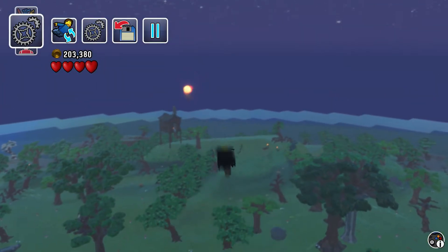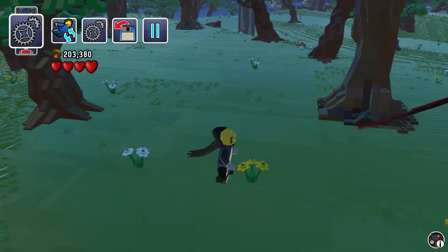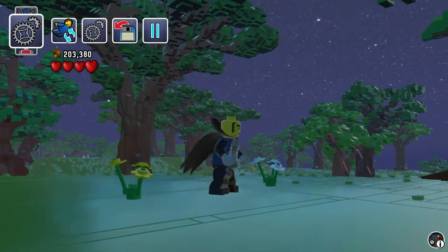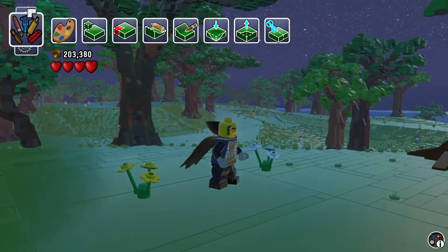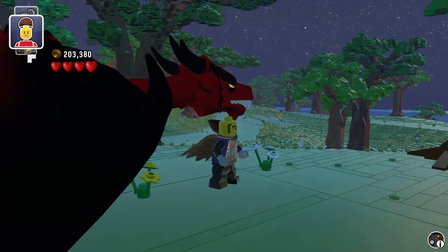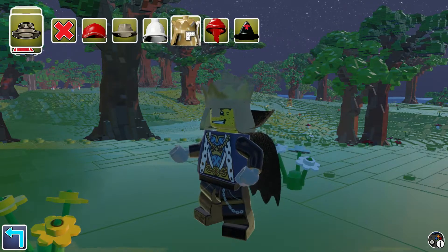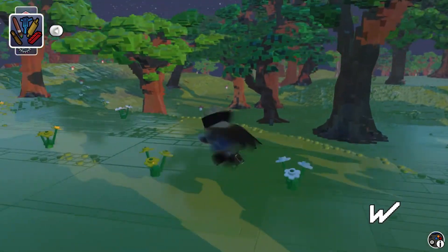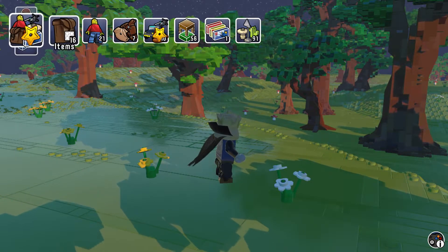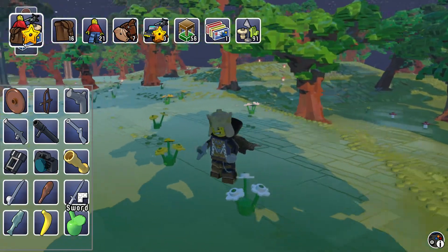Let me just get up with the dragon and I'll show you something. I've unlocked a lot of things before my dad even started playing. This is my new character I created — let me just put his hat back on. Character customizer. This guy's main weapon is a sword.